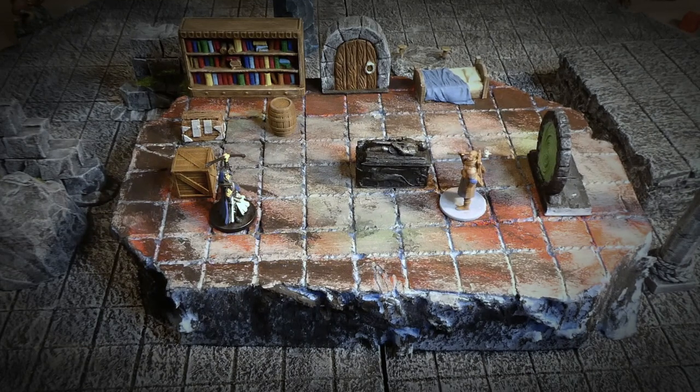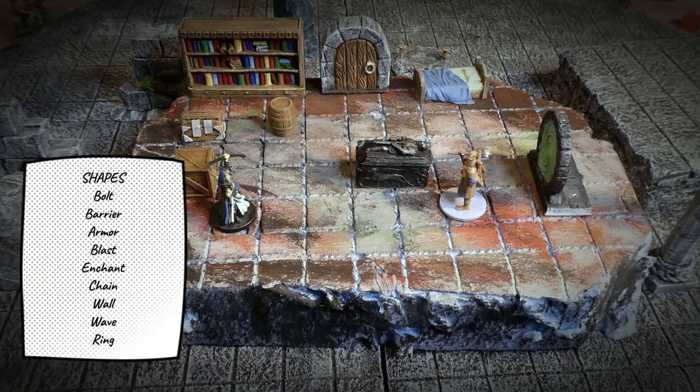In this game we've got modular magic. This means that spell casters can unlock shapes and effects and combine them together to produce many different spells. We have a list of shapes like Barrier, Bolt, Armor, Enchant, Blast, Wall, and Wave Ring.